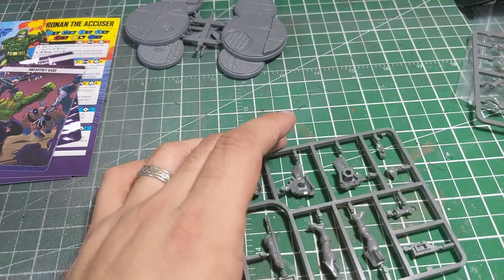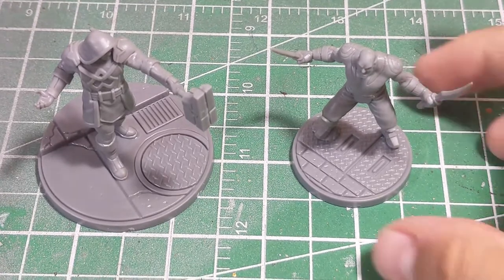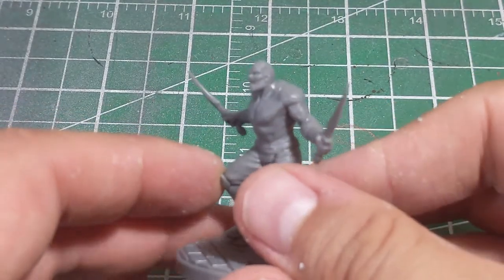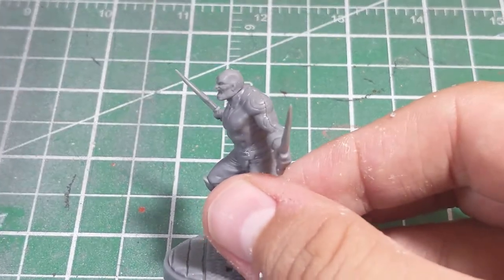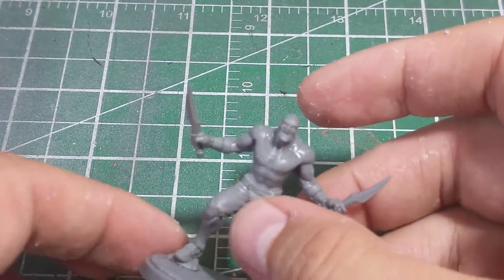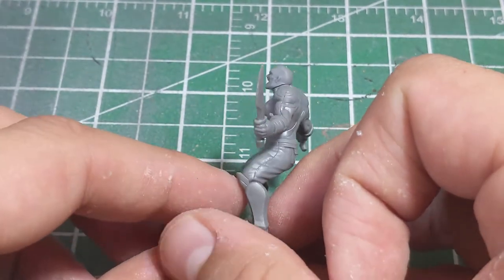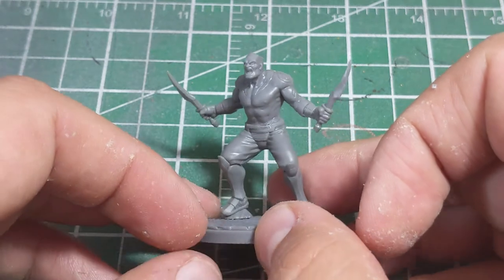Drax looks just as simple. We are going to get these assembled and take a look at them. And we have Drax the Destroyer and Ronan the Accuser all finished up — these guys were a dream to put together, not difficult at all. The pieces went together very nicely. On Drax, one of the things I really like is the indents or grooves for where the different color on his skin tone goes. Little details like that I always really enjoy, as they make the painting process a little bit simpler. Otherwise he's a very simple, straightforward model.